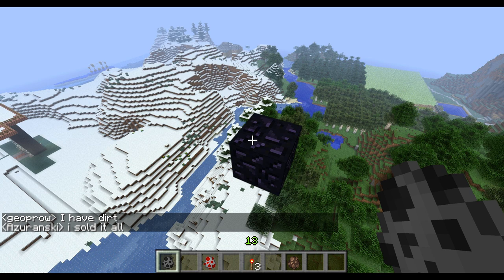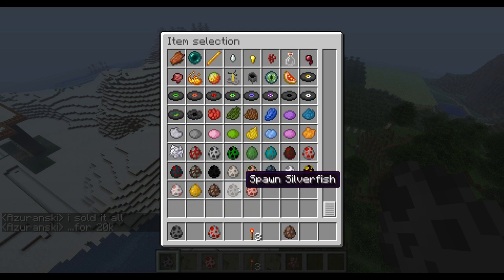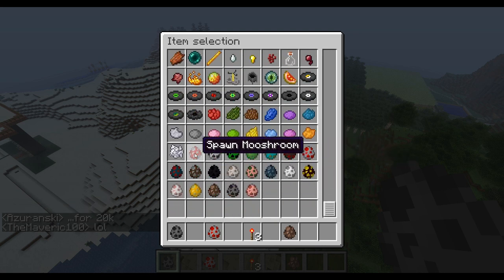That's right, this is a patch that was released a little while ago, but one of the major features is that it includes eggs for all different types of mobs, animals, whatever. So you see, we have almost everything.